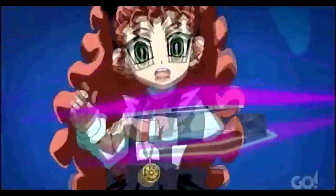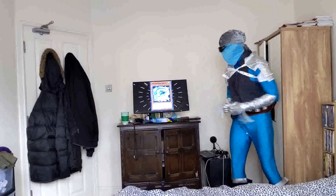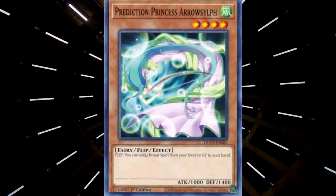Aura Summons Prediction Princess Aeroself! When Aeroself's flipped over, I can take one Ritual Spell Card from my deck or graveyard and add it directly to my hand. I add Prediction Ritual!